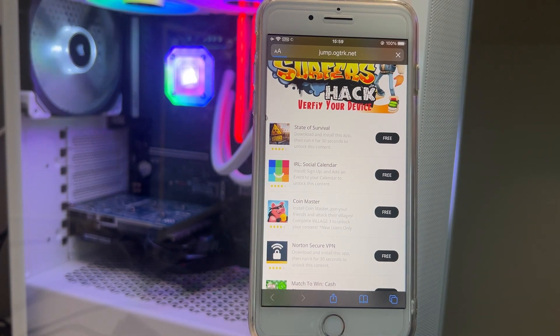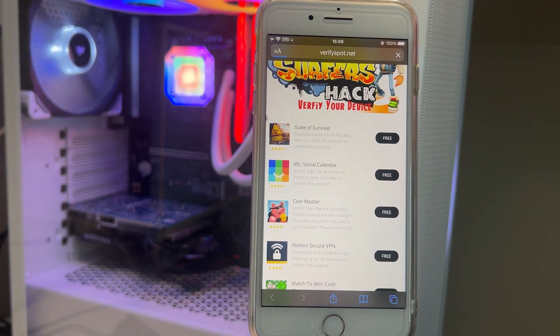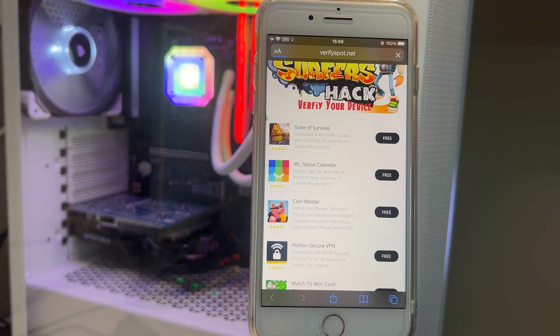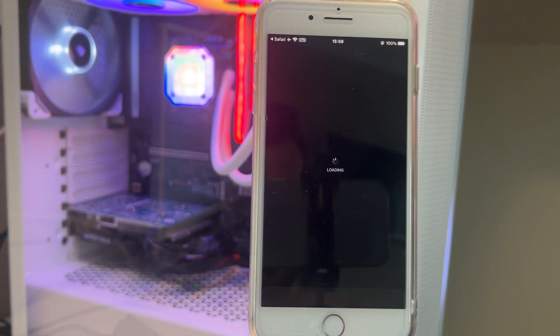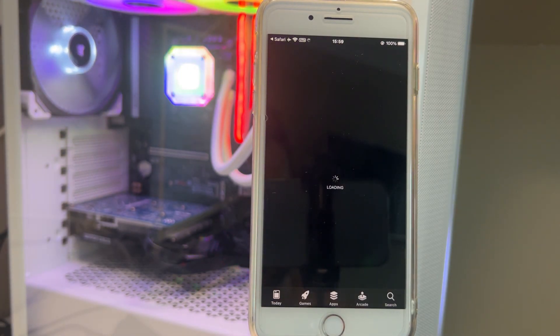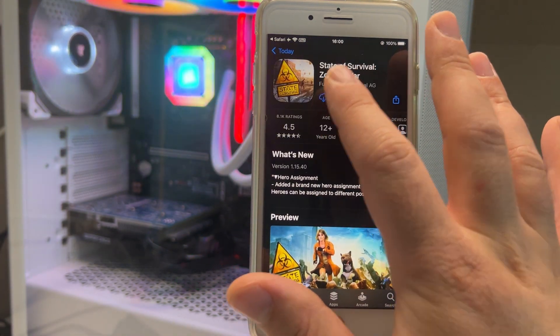This one says download, install, and use it for 30 seconds. So you download the app, use it for about 30-40 seconds, and you're ready. Then go back to the game and see if the mode is activated. If it's not activated, just go back to your internet browser and select another app.